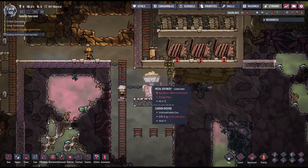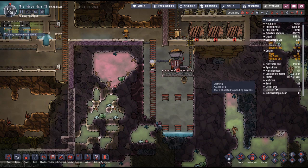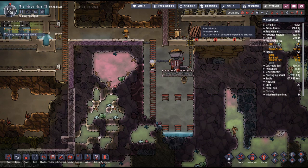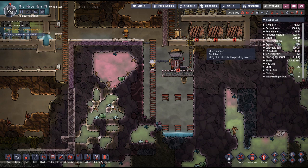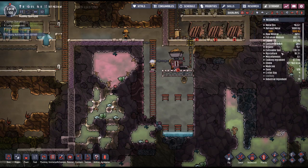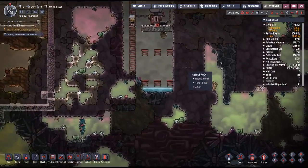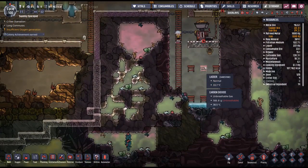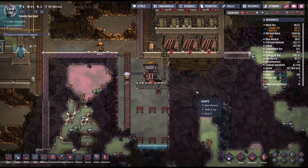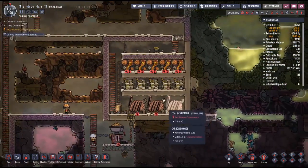So we started the refinement process. We have a thousand iron right now, and about 24.3 tons of iron ore. We'll be busy for a while, but that's kind of good.